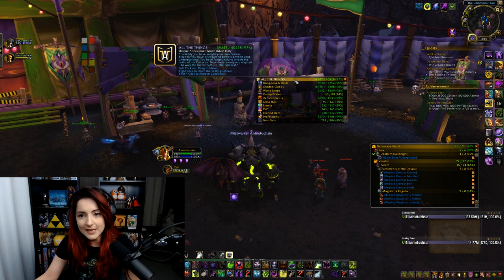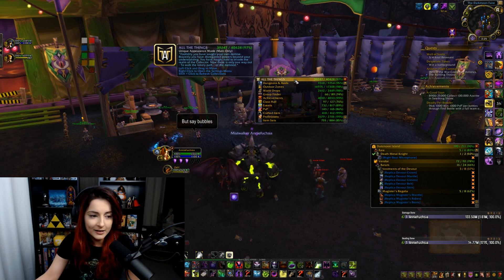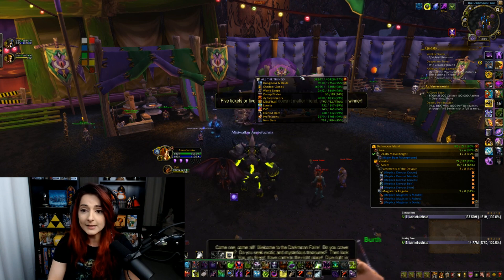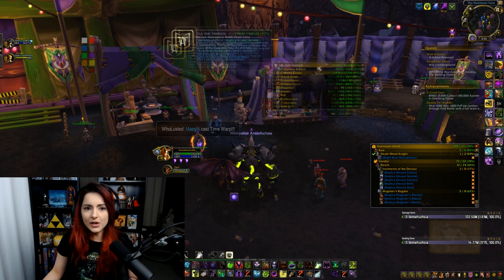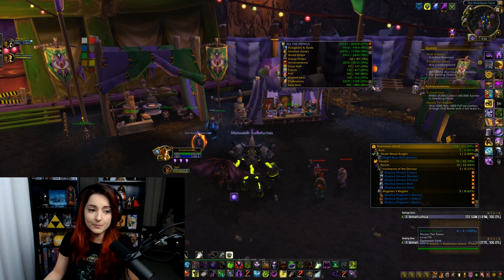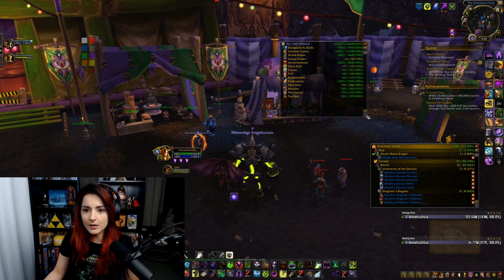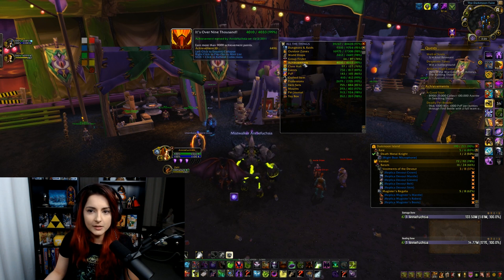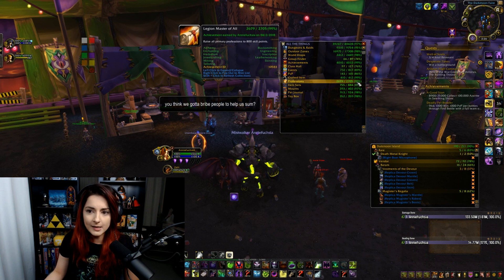People are legitimately upset about their percentage going down and I'm here chilling like, okay, I'm up here at 97%. I did the update and I was like, whoa. I'm not really sure exactly why my percentage didn't go down by 2% like other people have been suffering from. I do know that the recent update included things like achievements, where I am 99% in. It also included professions, where I'm also 99% in.